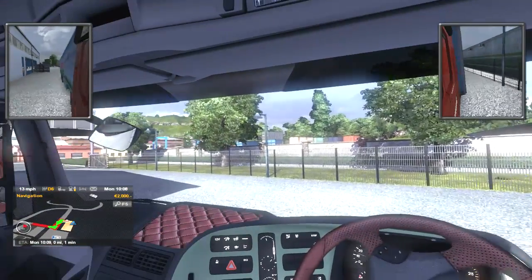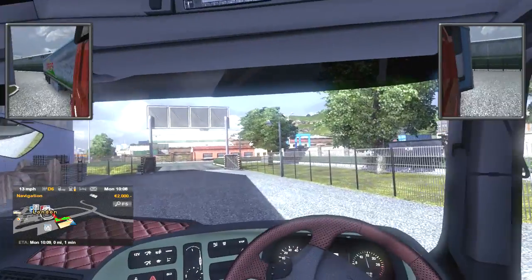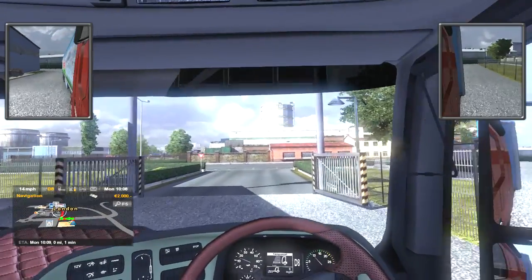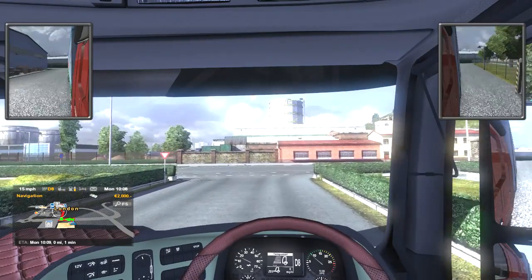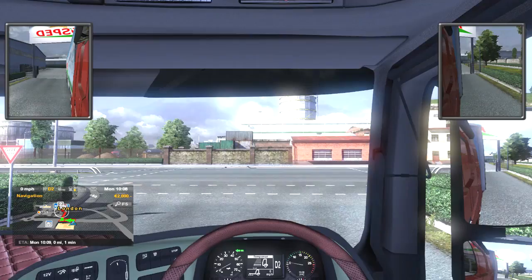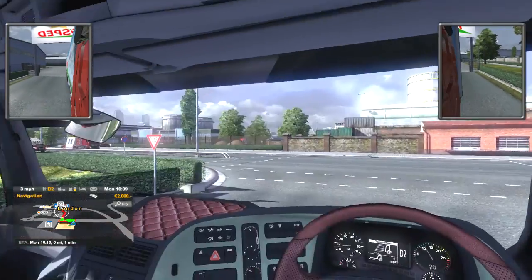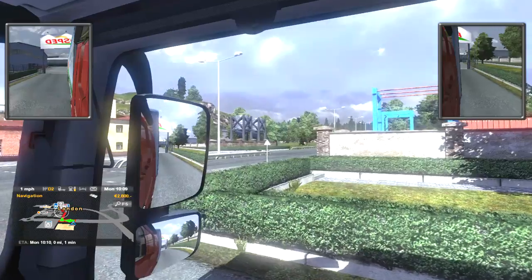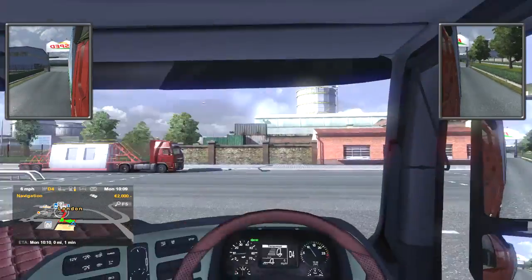I wanted to play this game because, while we're getting ready for Minecraft season three, I wanted to play something that was completely different — and it doesn't get more different than this. Alright, there's our left indicator. Let's make sure we look both ways before we cross, especially a motorway like this. There comes a car — go, go, go. Here we go.